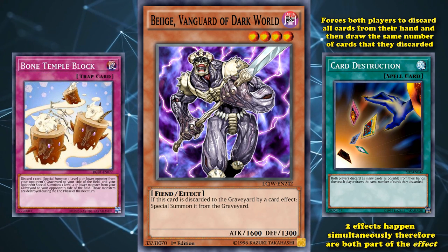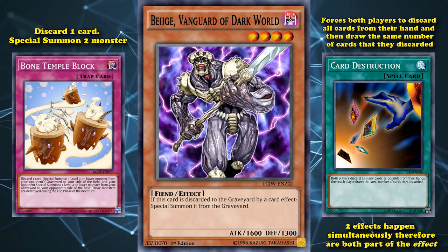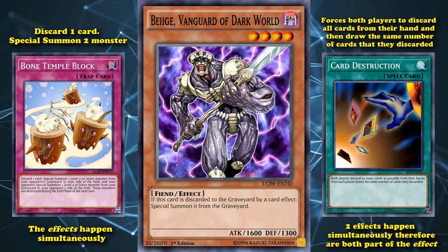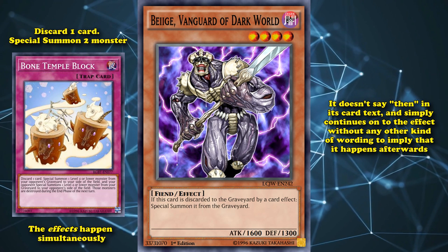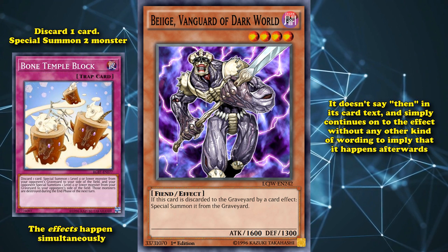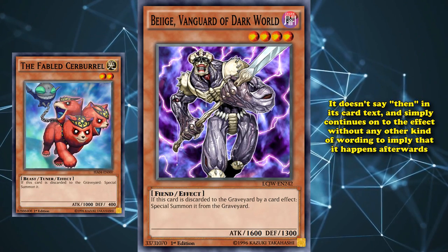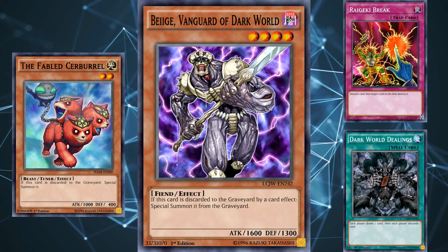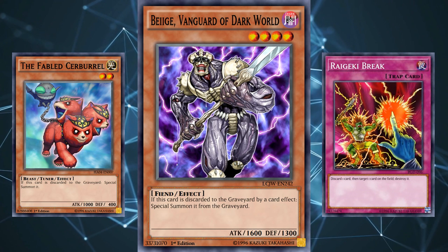And then you have cards like Temple Block, which requires you to discard one card first in the card text, then Special Summon two monsters, which does allow you to activate Dark World effects because the effects happen simultaneously. It's a confusing mess to understand why, but basically it's because it doesn't say 'then' in its card text and simply continues onto the effect without any kind of wording to imply that it happens afterwards. So because Dark Worlds were so confusing to activate, they kind of released another archetype called the Fables, which activates when they're discarded by both costs or card effects, which probably just confuses new players even more that there is a whole series of cards out there which do activate from being discarded with Raigeki Break, but that doesn't work with Dark Worlds.